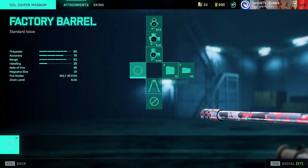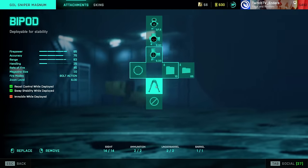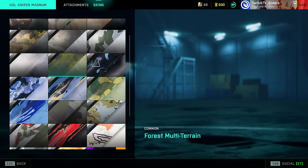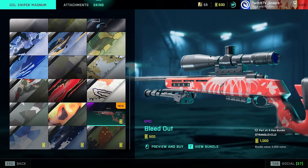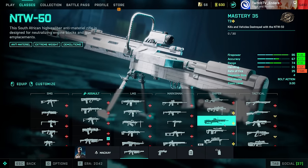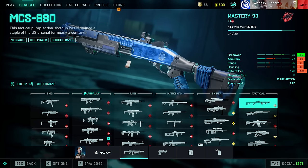Gall Sniper: Factory Barrel, Bipod (I guess there's nothing else), and Standard Issue Extended. Worth noting the gun has a pretty insane new skin, which is cool — but don't buy skins, because skins aren't content.